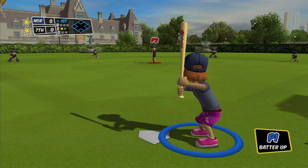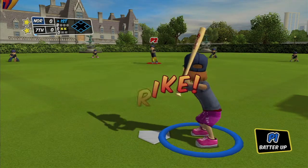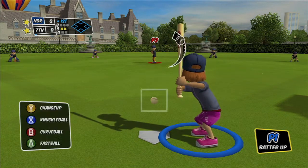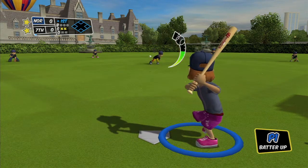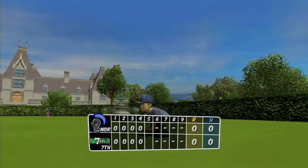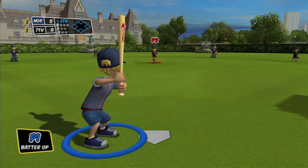Now, the first thing you want to do is with both controllers, you want to strike each other out until last inning. To do this, you just need to throw the ball within the green zone and not swing with the opposite controller. Just do that until fifth inning, or ninth inning if you're playing a full game.